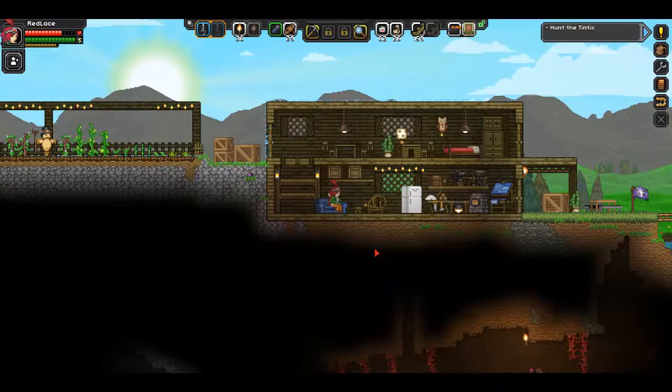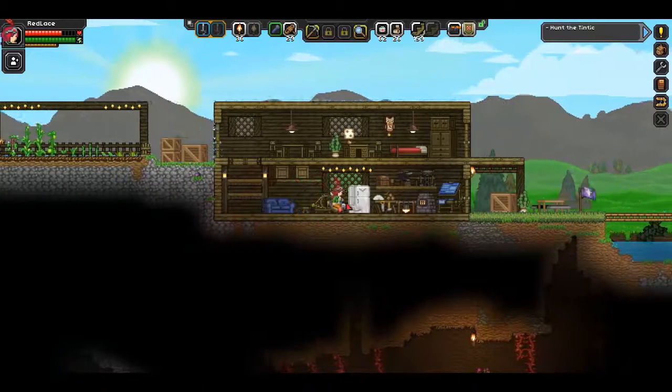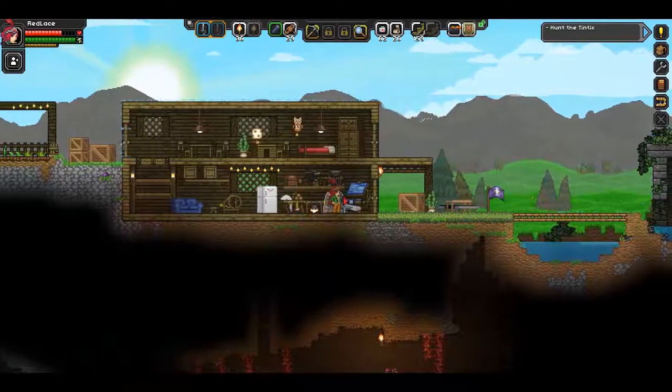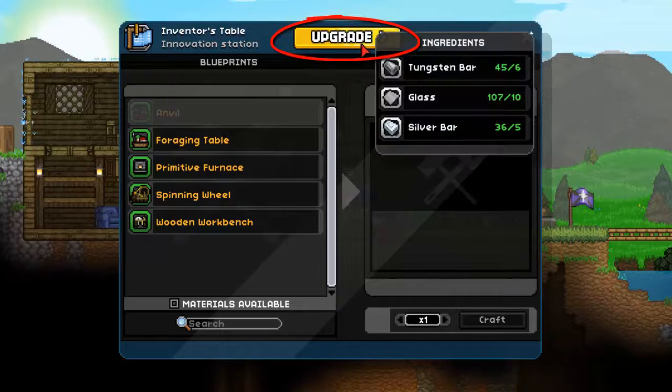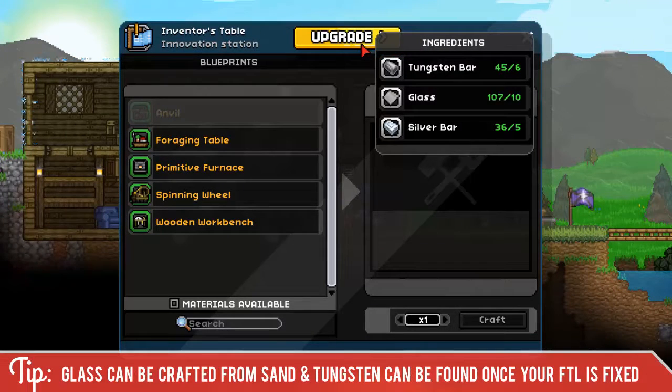I've already got my inventors table set up over here on the right hand side, so I'm gonna head over to it. When we open it, we'll see the upgrade button up on the top is activated, and it requires six tungsten bars, ten glass, and five silver bars.